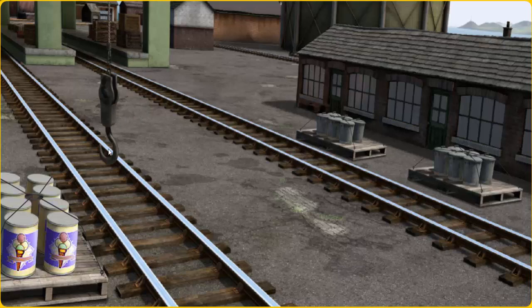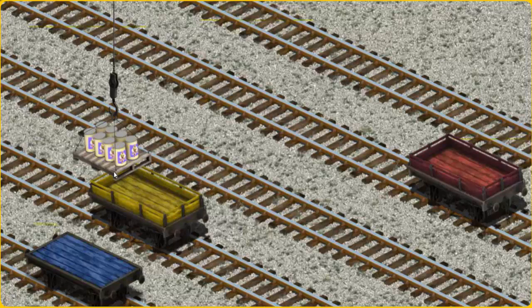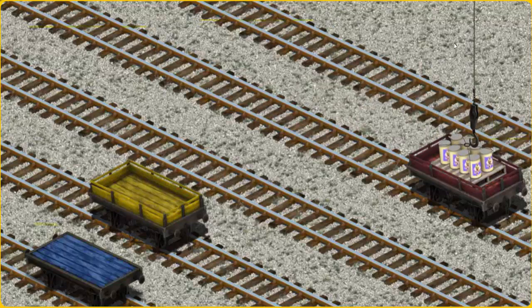Show Cranky where the ice cream is. That's it! Let's lift and load. Now the cargo must be loaded. Show Cranky where the red flatbed is. That's it!